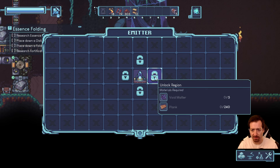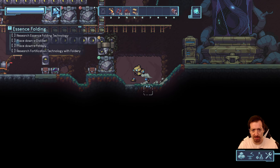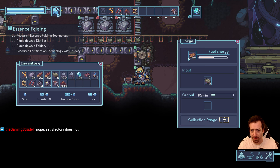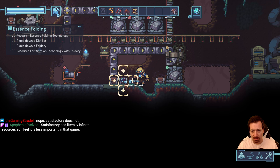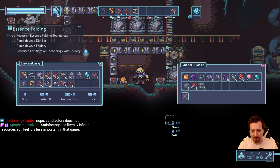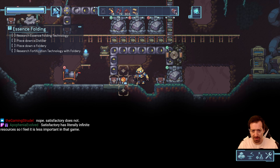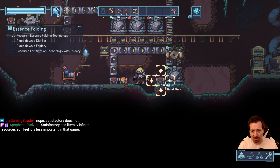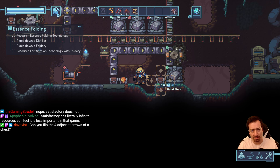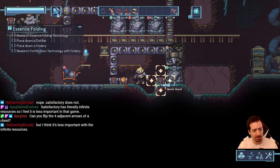With a bunch of planks and void matter, we can unlock a new region. I don't need to do that yet — I haven't even figured out how to play in this region. It seems like it's showing the item that's on the front, but this one isn't. Odd.